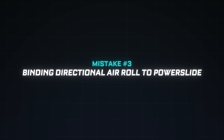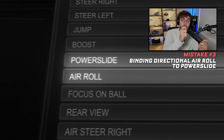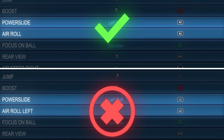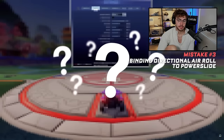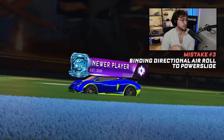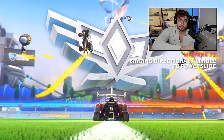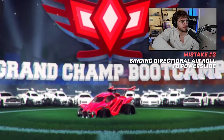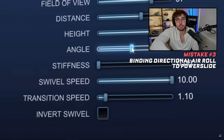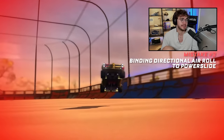Mistake number three: binding air roll left or air roll right to power slide. I know I just told you to bind drift to joystick air roll, but that's different from binding air roll left or right to drift or power slide. Since there's nowhere in the Rocket League settings that explains this, I see a lot of new players making this mistake. I even onboarded a Champ with almost a thousand hours whose controls were so messed up — he had air roll left on power slide — that he just couldn't do fast aerials.